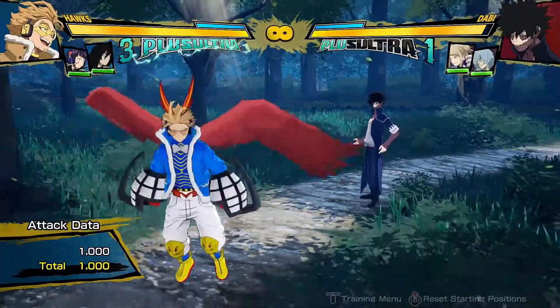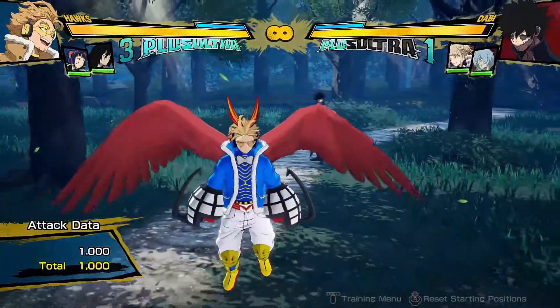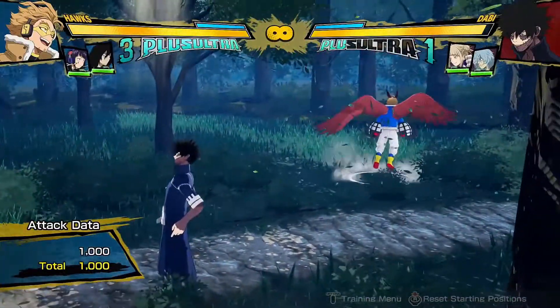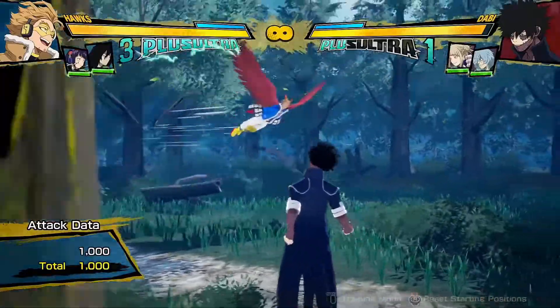First off, you need to know that Hawk has two sprint forms. There is his normal one on the floor, and then there is the one I prefer and recommend everybody learn to use mainly: you jump up and then you dash. It's very useful because you can dash and it can take you relatively across the whole map on most areas.